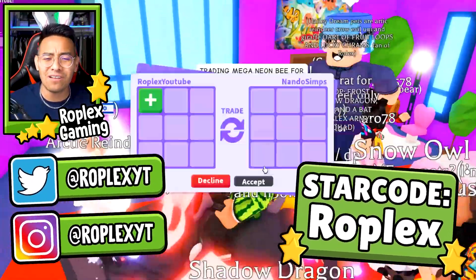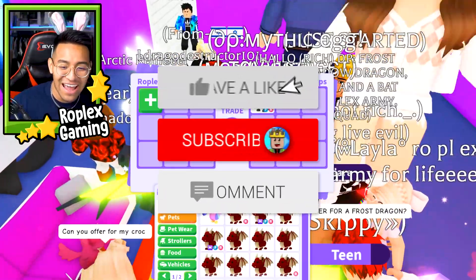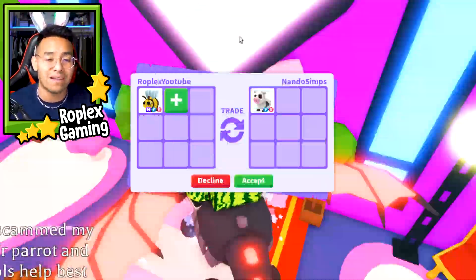Hey everybody, welcome back to another Adopt Me video. Before we get started, make sure to use Star Gold Roplex when purchasing Robux because it helps me out so much. Today we're going to trade away a Mega Neon Owl. But before we do that, don't skip ahead because we are going to trade away other really good things such as a Mega Neon Bee.